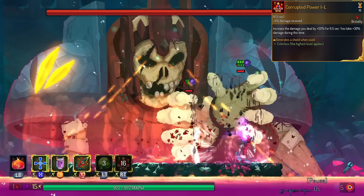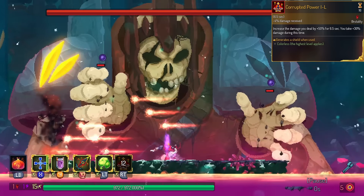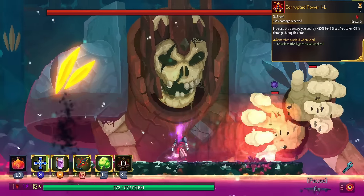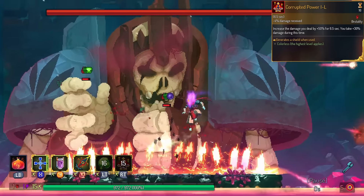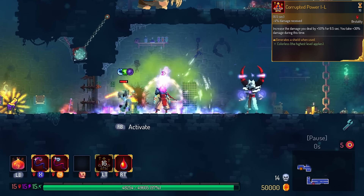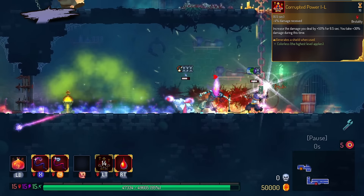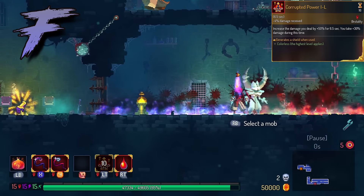Corrupted Power has Global Shield on use. You would think that would be awesome because Corrupted Power causes you to take additional damage. However, the Global Shield lasts for less than a second, and it's only on the initial activation. The chance of you getting a block off this is near zero, so we're going to put this in the F tier — the first one of this list.